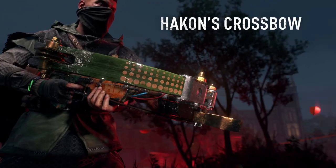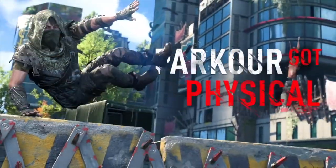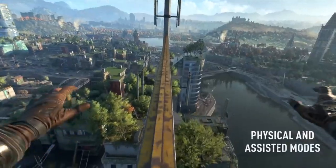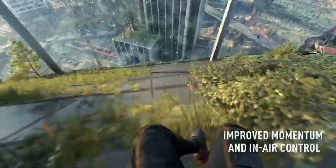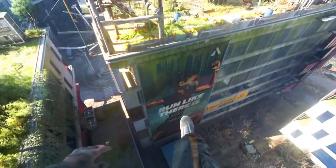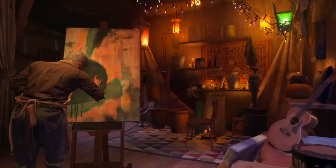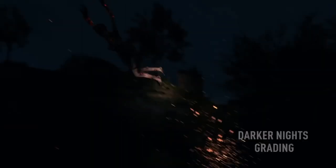Techland has also improved parkour and provided two modes for it: Physical Mode and Assistant Mode. Physical Mode is for the hardcore Dying Light veterans to keep momentum and air control with more realistic parkour — the floatiness has been reduced so we won't accidentally Mario-jump over a zombie. Assistant Mode is for newbies who need the assistance of floaty gravity. Certain E3 elements have also returned to the game, including the famous knife slide down the billboard.